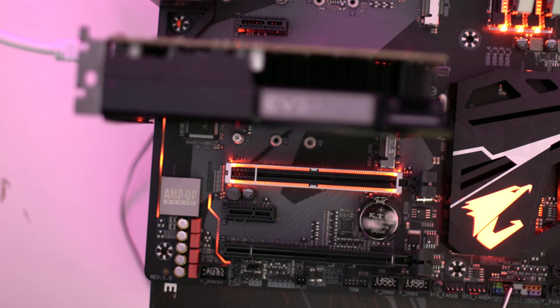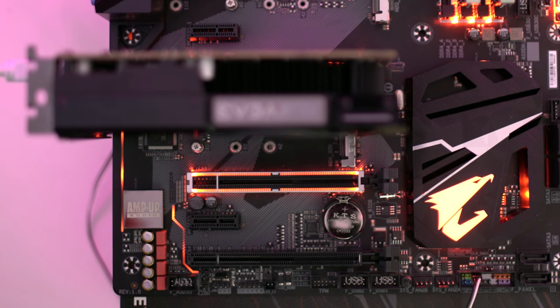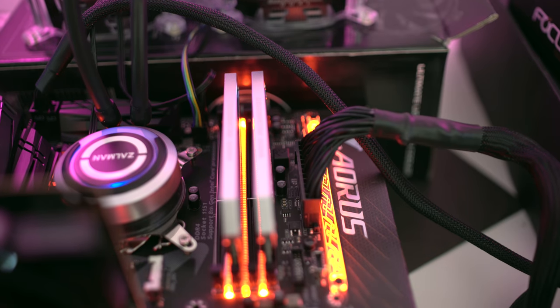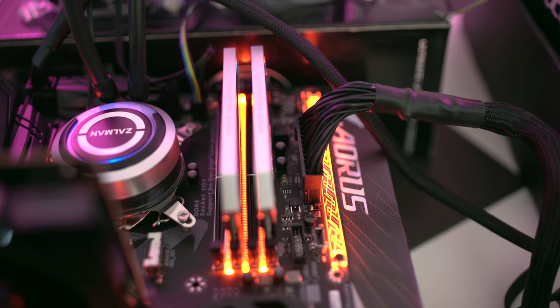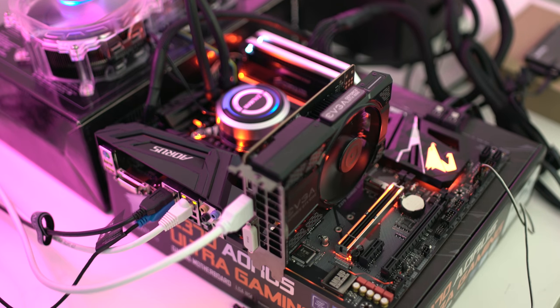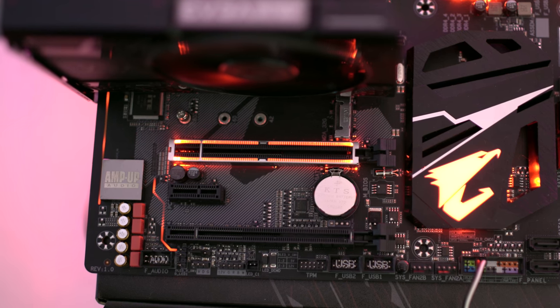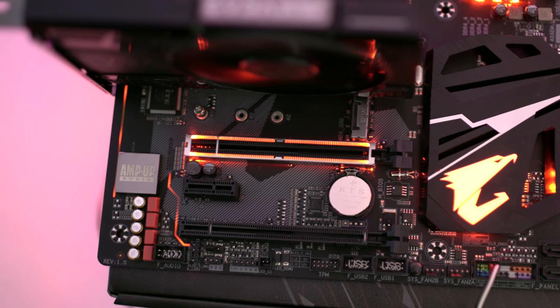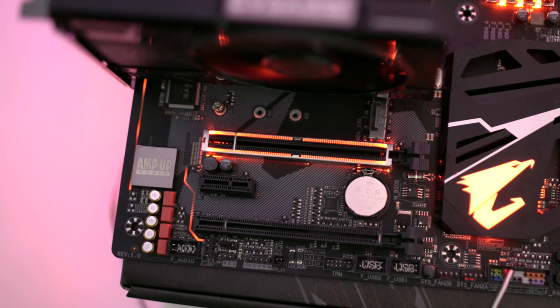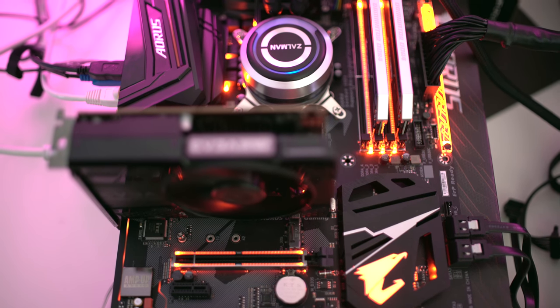As far as PCI slots go on the motherboard, there are six altogether: a 16X, an 8X, and a 4X PCIe, plus three 1X slots. The board also supports 64 gigabytes of DDR4 memory, supports all the latest overclocking memory and XMP profiles. As far as video card support goes, you can do Crossfire and SLI configurations as well. The onboard audio is the Realtek ALC 1220 chipset featuring 7.1 HD audio — not the absolute best but still pretty decent. The Aorus Z370 also features RGB Fusion on the motherboard, so if you're a builder looking for that little bit of extra bling, this board definitely has that.